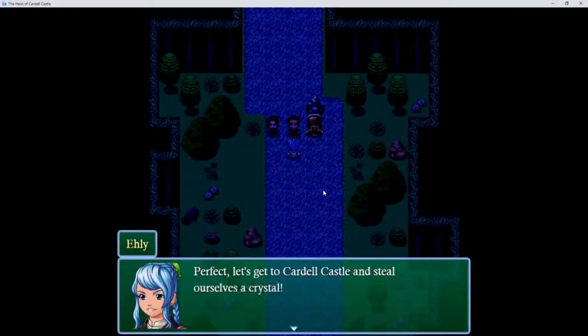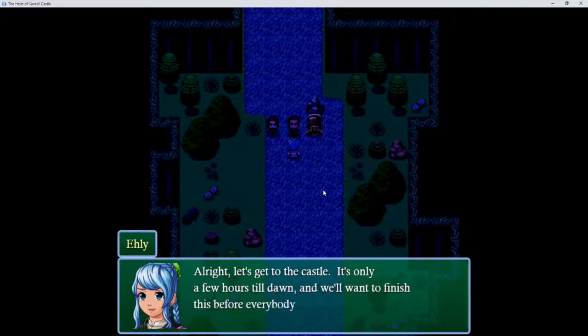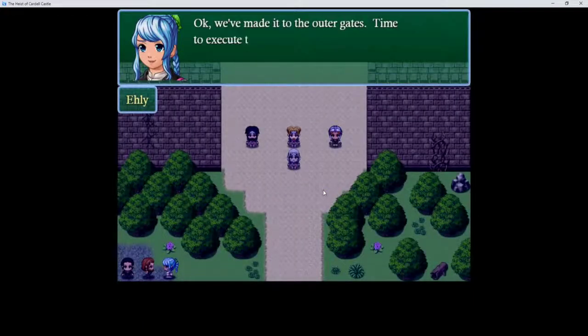We're in. Perfect, let's go to Cardale Castle and steal ourselves a crystal. Hey, I'm really sorry about earlier — it was wrong to attack you. Yeah, your mistake was fighting us. You can repay us by guiding this heist and getting us our reward. Alright, let's get to the castle — it's only a few hours till dawn, and we'll want to finish up before everybody wakes up.